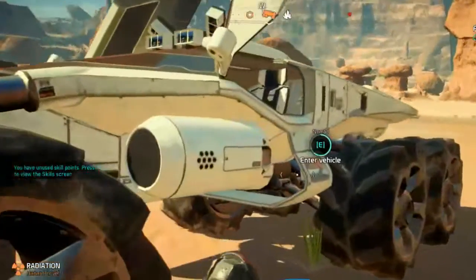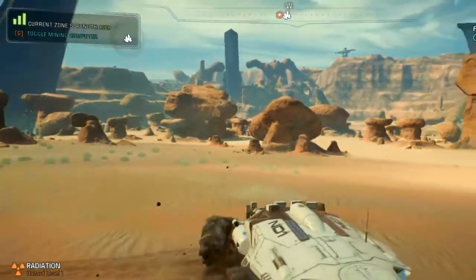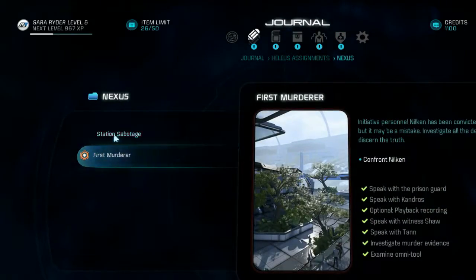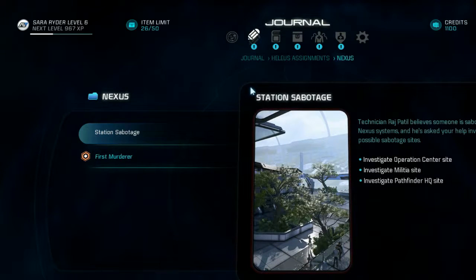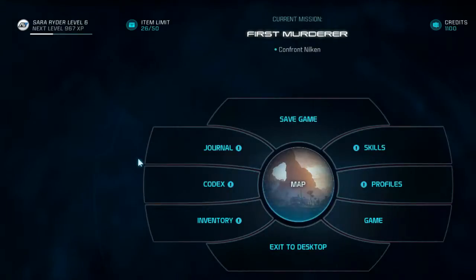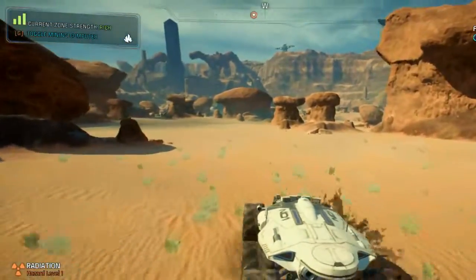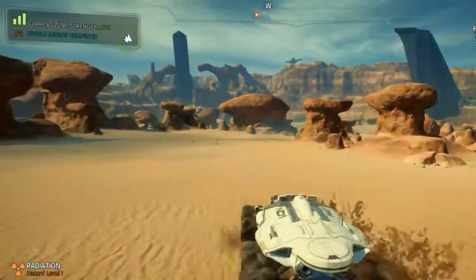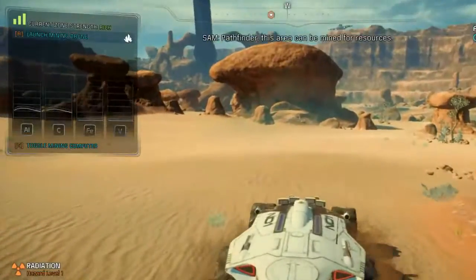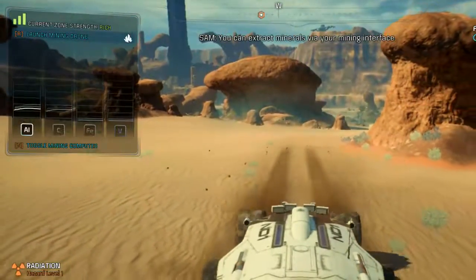We're pretty much done on-world. I need to go back to the Nexus. How do I get picked up? This area can be mined for resources — you can extract minerals via your mining interface.